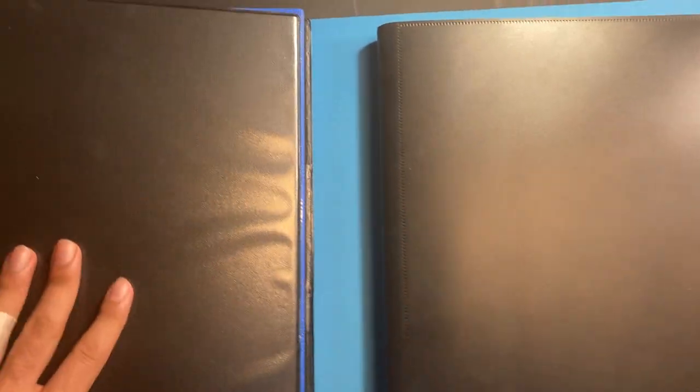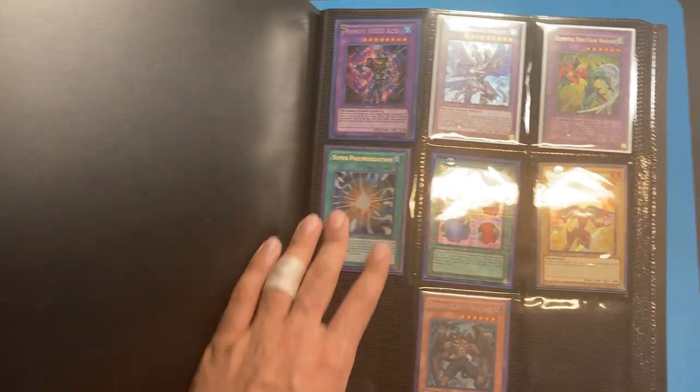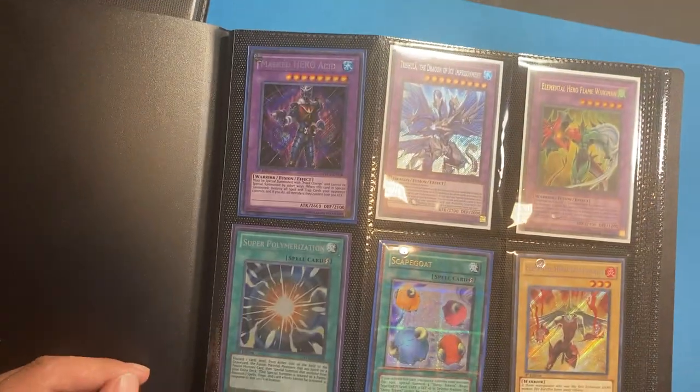On to the next binder. If anything's not clear, please just ask. So this is going to be the rest of the TCG. I forgot to mention — I also am going to be getting a Blackwing Dragon, 1st Edition Ghost Rare, that's near Mint. And then also an Ancient Fairy Dragon Ghost Rare Unlimited. So if you're interested in those, let me know.